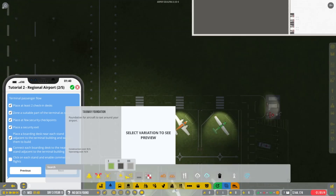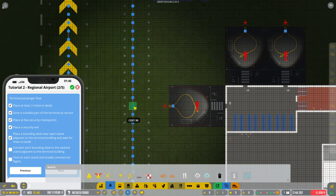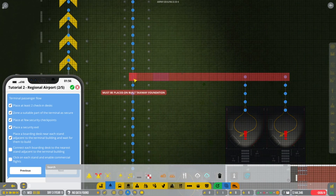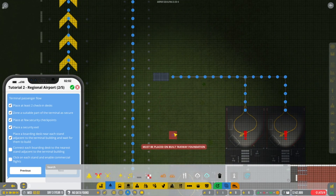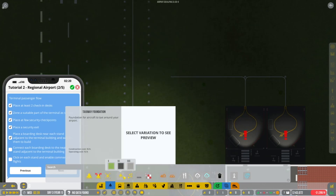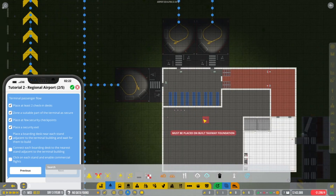So we can now connect some of these taxiways up — like so, like so, like so. Of course we have to be missing two little boxes. Connect these two up now very, very quickly. So they're all now connected.